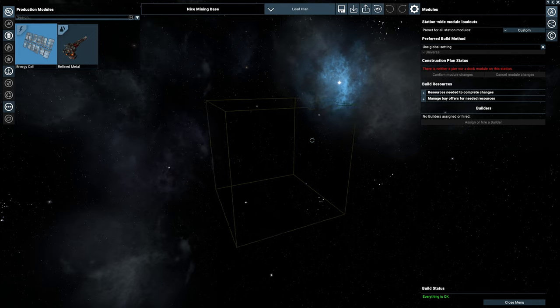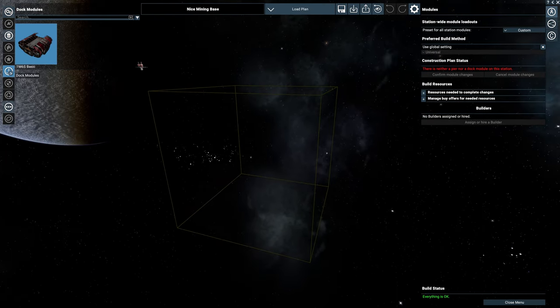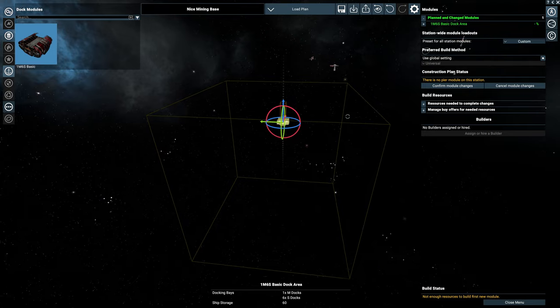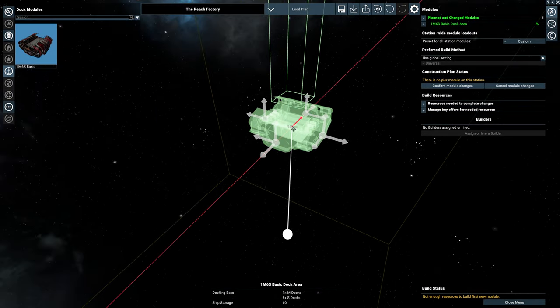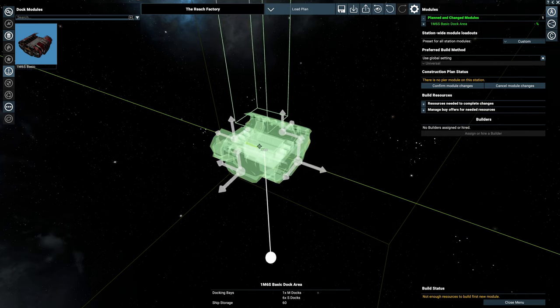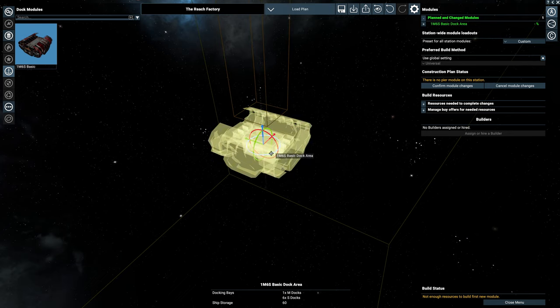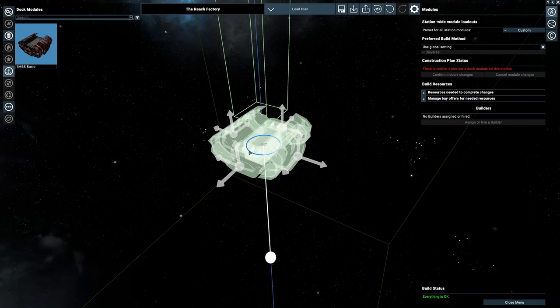A base will be built in the order you place the modules. So select the basic dock in the menu to the left and place it first. Drop it anywhere within the plot, preferably in a way that it faces the jump gate from Argon Prime. After the placement, you can select isolated axes to precisely move the module on the X, Y, and Z plane. You can also rotate it by using the rotation markers. Hold Shift to snap to a 45-degree angle.